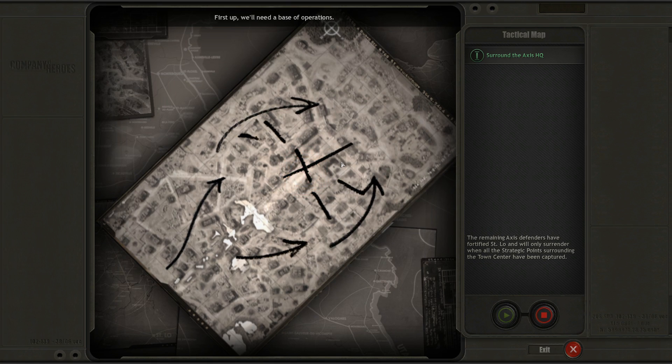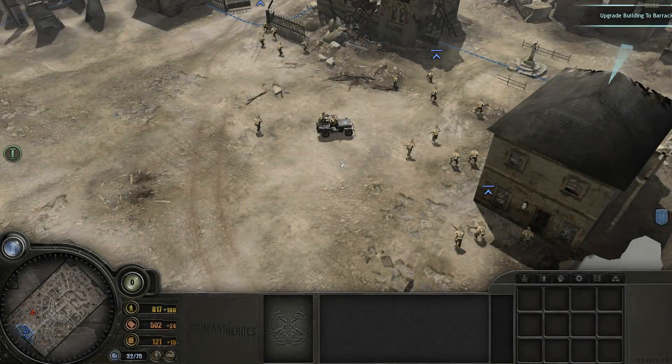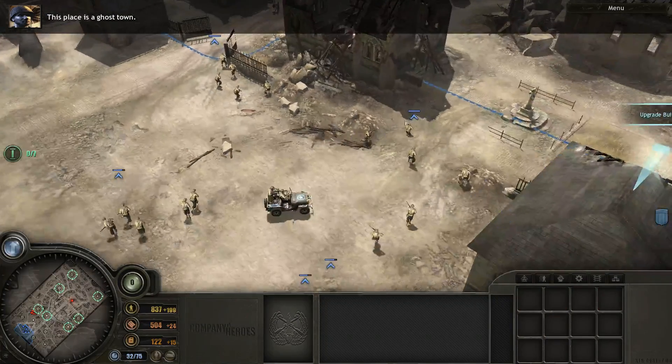First up, we'll need a base of operations. Garrison one of these nearby buildings and set it up as a field barracks. Let's get a barracks established. There's nothing left but rats and krauts. This place is a ghost town.